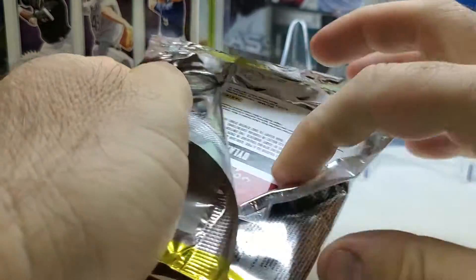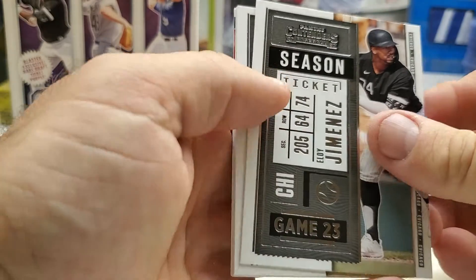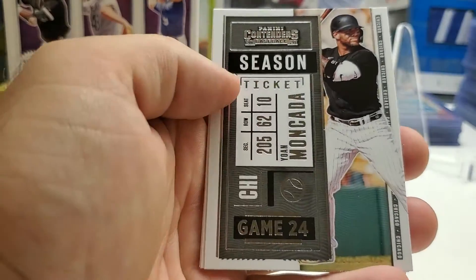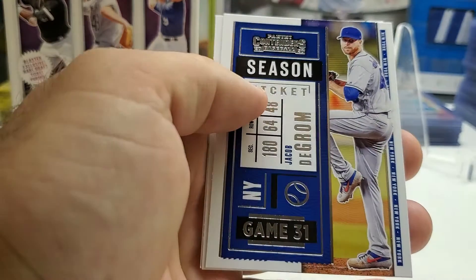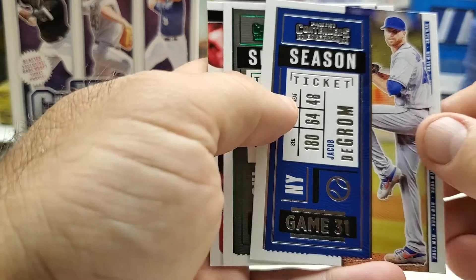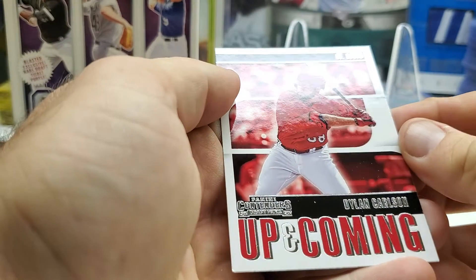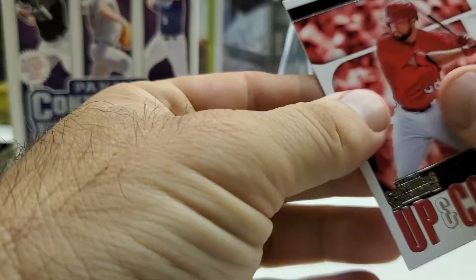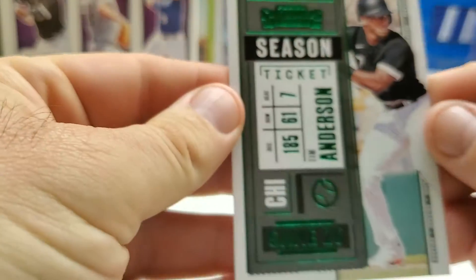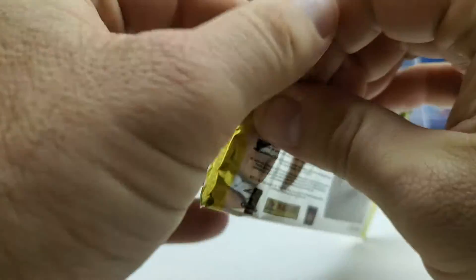On to pack two. It doesn't look like we get purples in every pack — maybe one per box or they're just rare. Here we go: Eloy Jimenez, Moncada — another White Sox — Jacob deGrom, hopefully that's a good sign for Luis Robert, a Tim Anderson green parallel, and an up-and-coming Dylan Carson. Not bad — four White Sox cards in two packs.